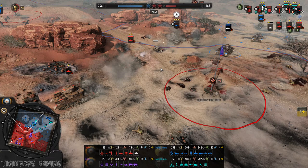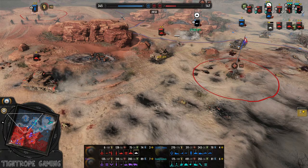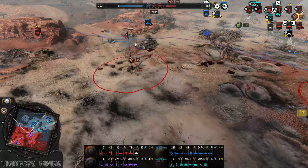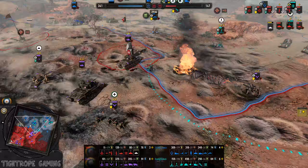Panzer III coming in trying to get the Grant kill. And Matilda gets the decrew on both. It's close enough to the 88 there — takes a shot. Don't think he's got enough firepower to kill this off though. The DDL healing up the tanks very quickly.